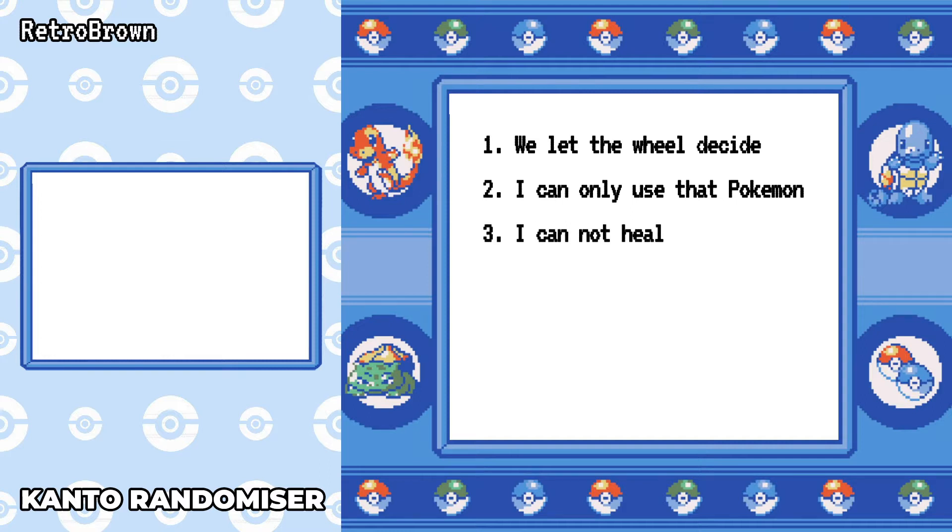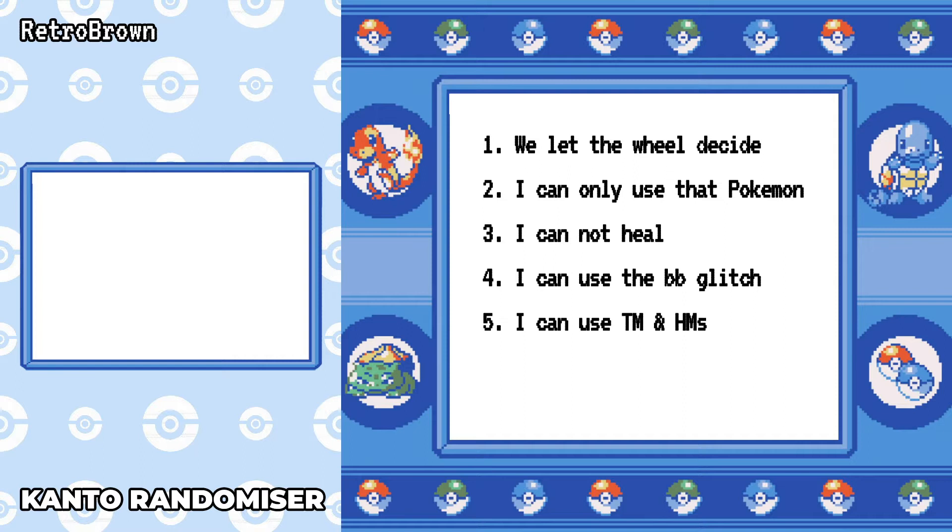Rule three: I cannot heal HP or status effects in battle at all using items. I can recover though using the likes of the move Recover. Other than that, no healing HP whatsoever. Rule four: I can utilize the badge boost glitch, as in Gen 1 it's kind of unavoidable. And lastly, rule five: I can use TMs and HMs.